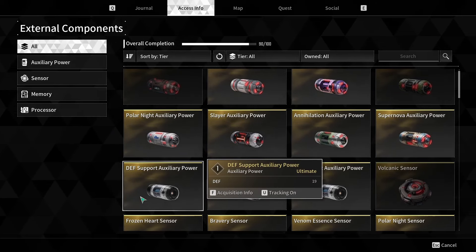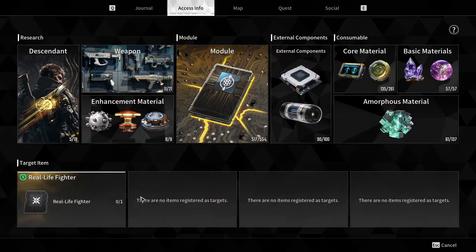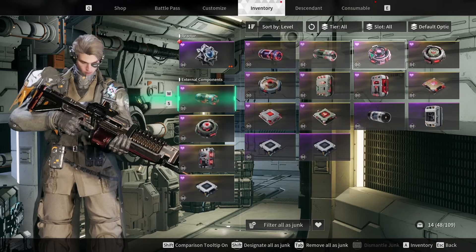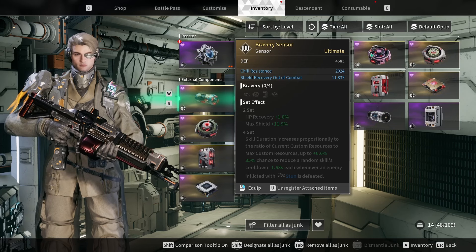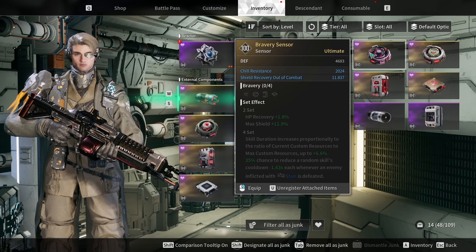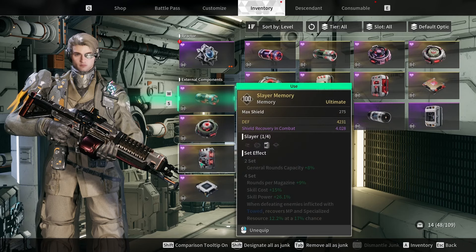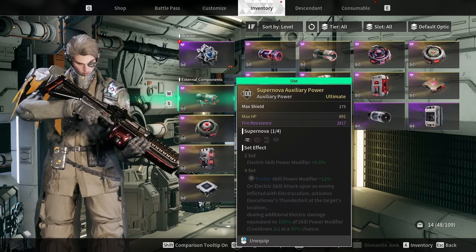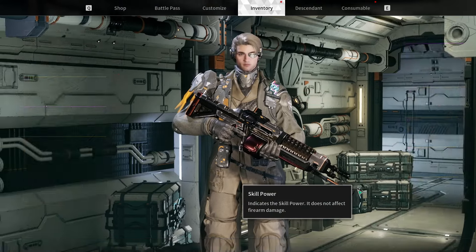You may be saying, oh, that's only 5 difference, that really doesn't make much of a difference. Well, when scaled up to max level, it's almost 315 comparative to 4,683. Now, you're saying those are two different pieces with different scalings — that is not true. If we look all the way down here, my auxiliary power has the same scaling as my memory, the same scaling as my shield processor. All of these have 275 as their highest base, and that is across the board the highest scaling that you can get.